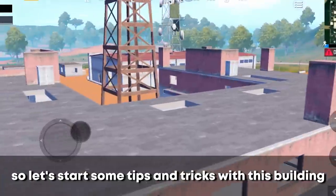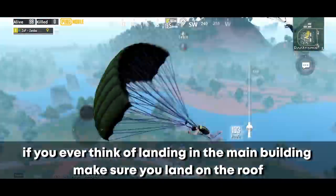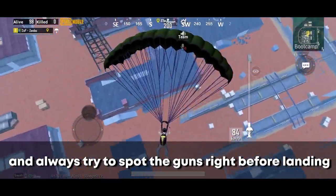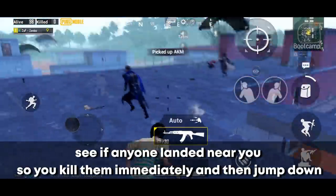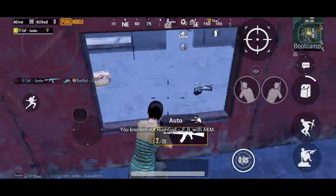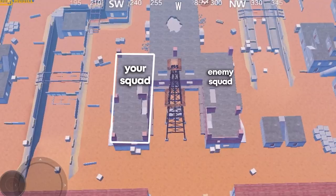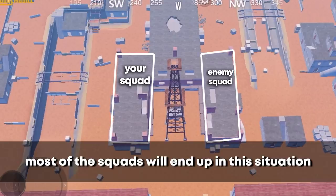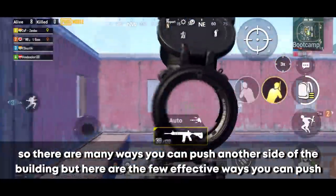Let's start some tips and tricks with the main building. If you ever think of landing there, make sure you land on the roof and always try to spot guns right before landing. Once you get a weapon, see if anyone landed near you, kill them immediately, then jump down. If you land on the main building with your squad on one side and an enemy squad on the other side, most squads will end up in this situation.